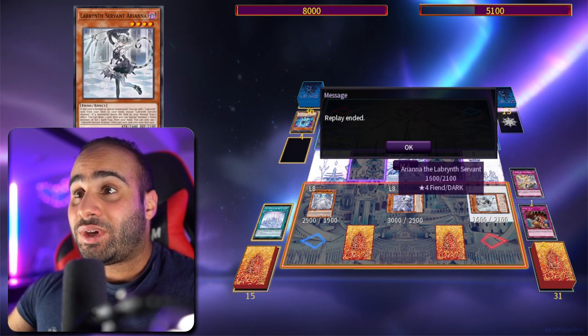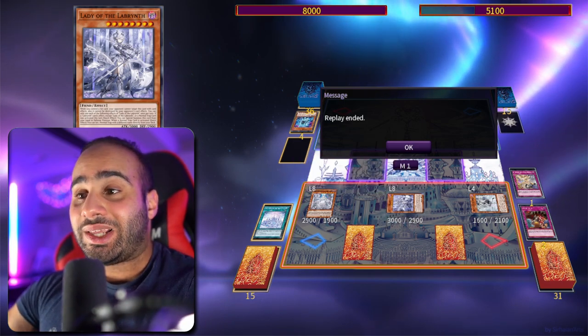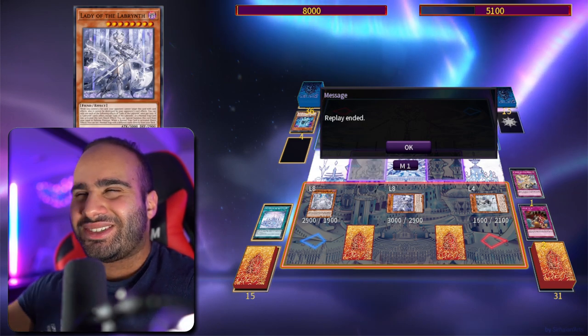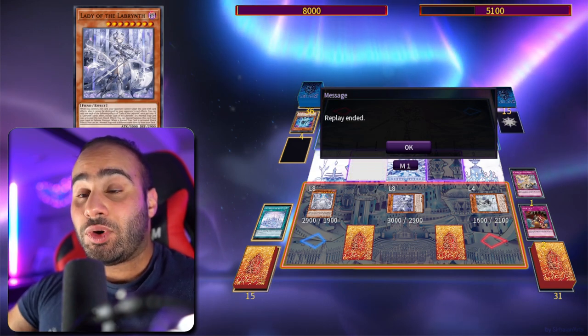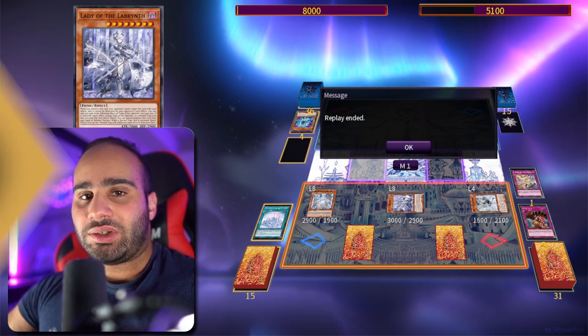I can get my floodgates, keep getting more cards whenever a trap leaves the field, pop more cards, and draw a card with Ariana. This card is untargetable and indestructible by card effects while I control a set card — absolutely nasty. The snowballing of this deck is really disgusting. If you can get the ball going you will pretty much always win the game, and that's the really cool part about it. That's it for combo number one — let's get into combo number two.